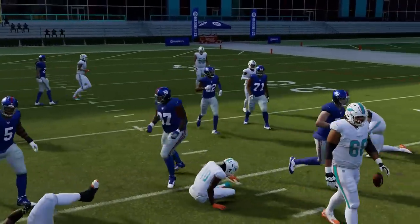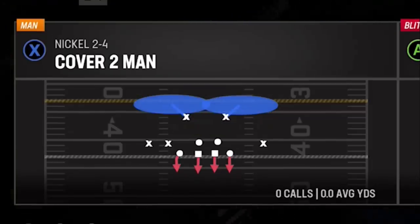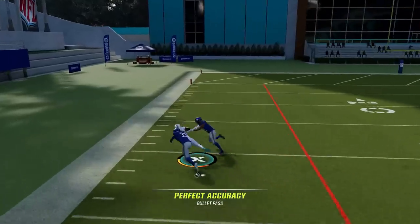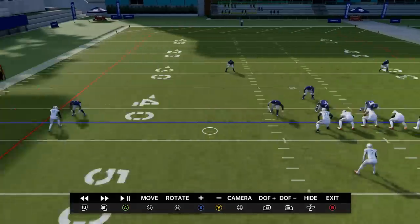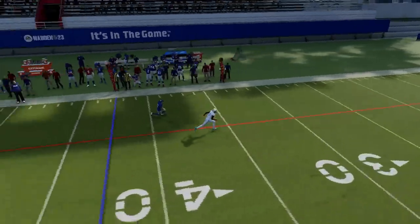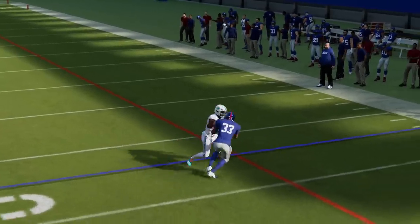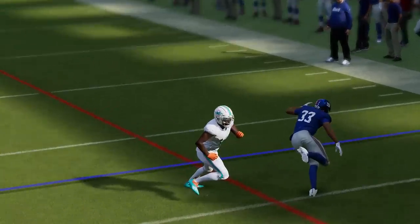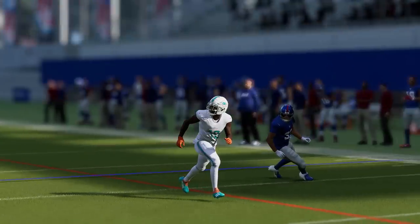They tuned to give elite receivers more separation versus defensive backs in man press. With Tyreek Hill on a cover-two press, he gets a crazy amount of separation — we have to watch the replay on that. He basically just stumbles out of his break and still creates massive separation, sending the corner flying. Do not press elite receivers anymore — it's going to be a serious problem.